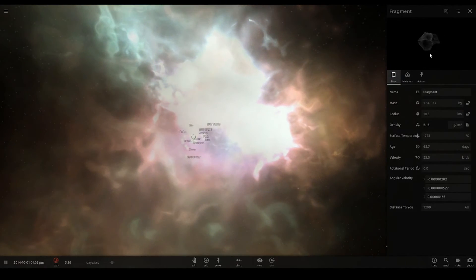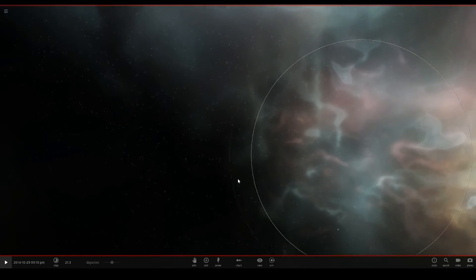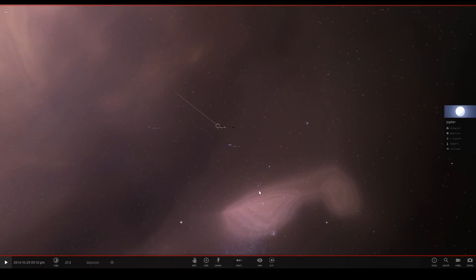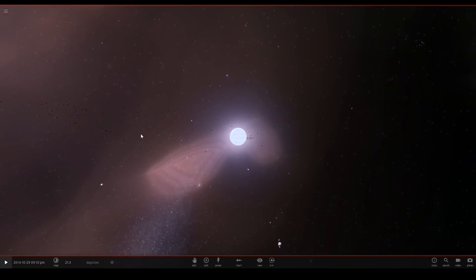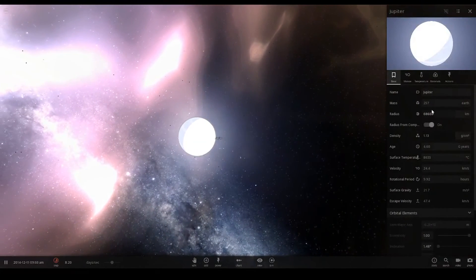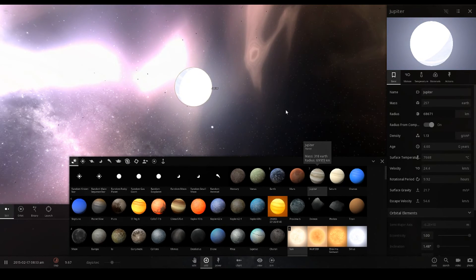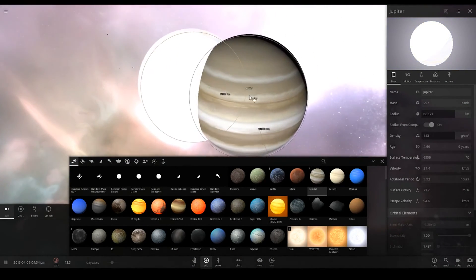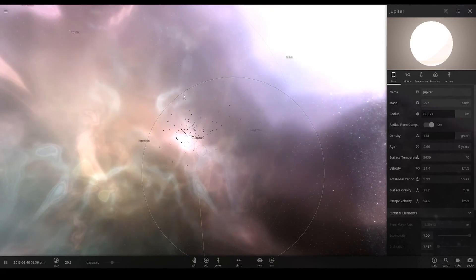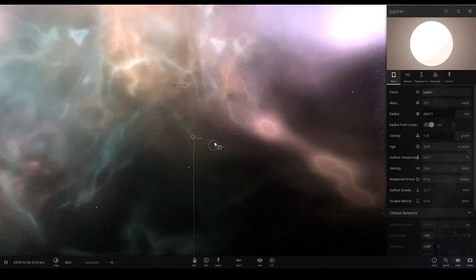There are some fragments left over — wow, these fragments look like they've got better detail as well, they look really cool. Over at Jupiter — what's happened here? All these fragments could be from its moons. Jupiter is actually losing mass: it's now 257 Earths but normal Jupiter is 318 Earths, so Jupiter has definitely got a lot smaller.